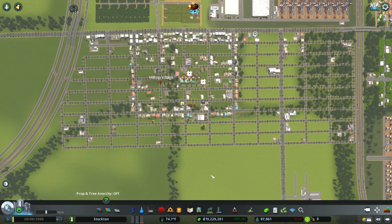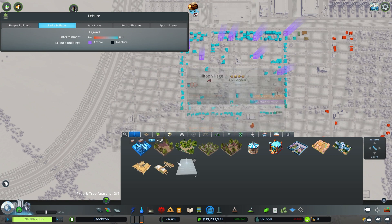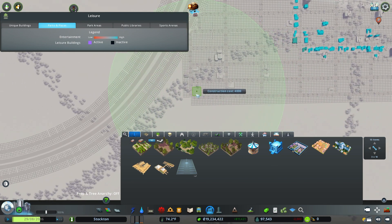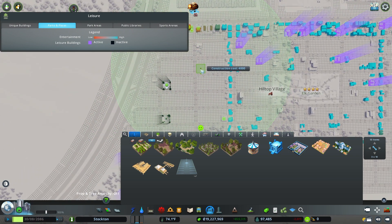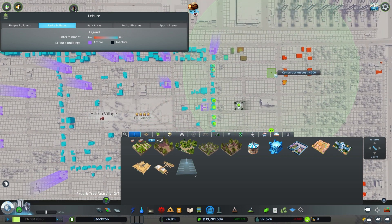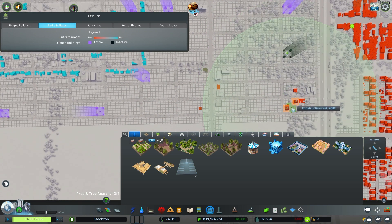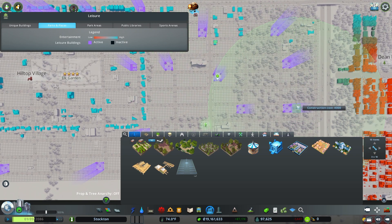Now, the other side of this is that in order for a bunch of people to want to move in, we're going to need to add some parks here. We're going to do the — it's not really cheating because they are in the game — and just go with putting in a bunch of bouncy castles or whatever to improve leisure, which of course improves the land values, which of course makes it more desirable for folks to move into.